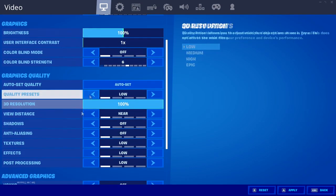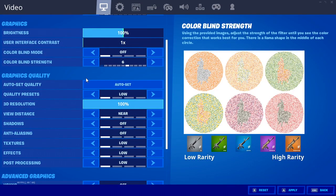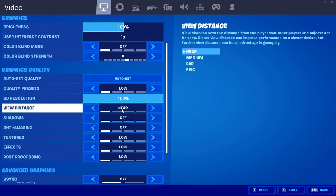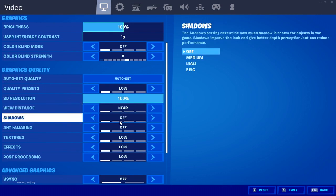Moving on to the graphics quality, these are the most important settings inside of here, so just go ahead and use the ones that I'm going to show you guys. For the 3D resolution, I recommend using 100%. But if you guys are getting a lot of FPS drops and stutters, you can always go ahead and use anywhere between 80% to 90%. For the view distance, I have set it to near, but you can set it to medium if you guys are getting good FPS. But the shadows — always turn them off.